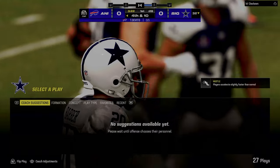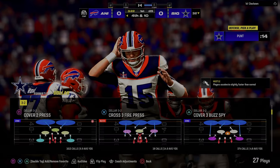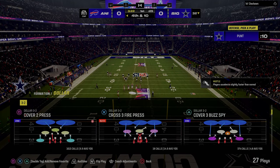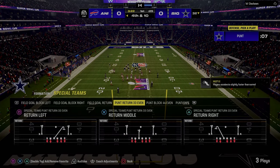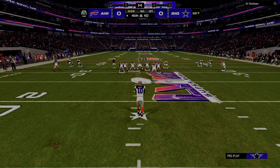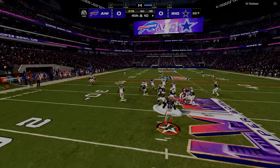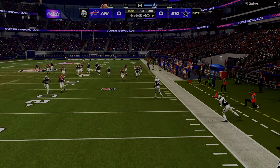Your post-snap reads become about understanding what space is open — looking at the spaces that your routes are running to, not just space in general. You're trying to figure out what directions your routes are running, looking at the spaces they're going to attack, within a cadence that allows you to attack at certain points.